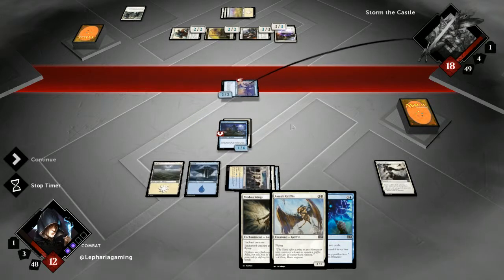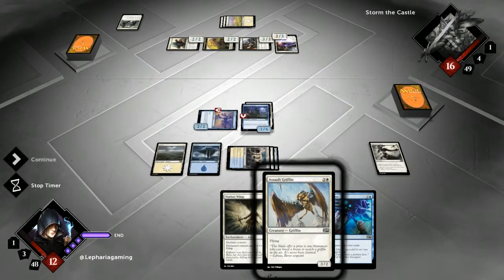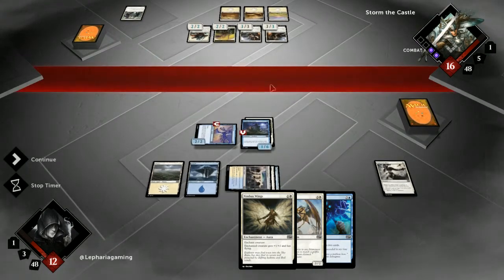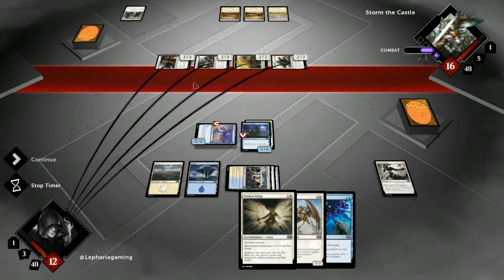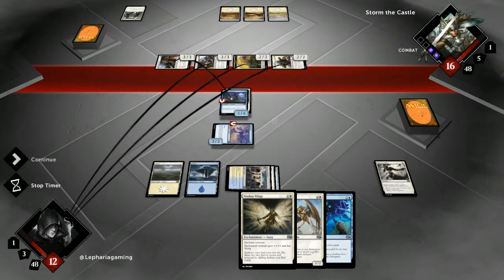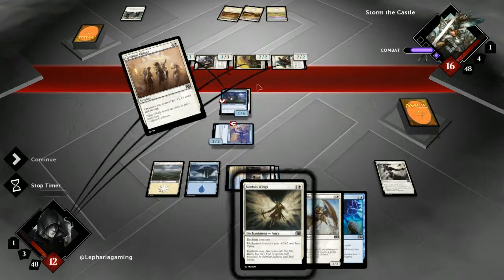Swing here with that — I'm not blocking with it, so I might as well. We don't play the second Nimbus Wings in case we draw a creature we would put that onto. That is a lot of damage — we are dead next turn if nothing happens. Glorious Charge: creatures you control get plus one, plus one until end of turn. That is four, that is three, seven, three, thirteen — and we lose.